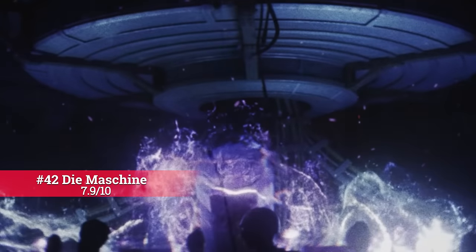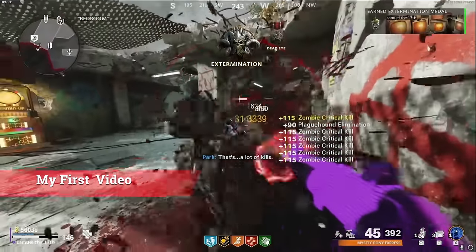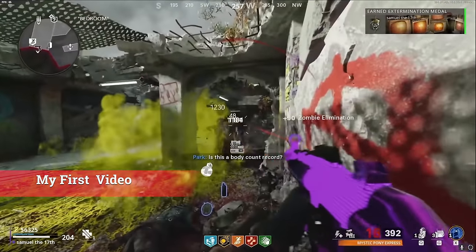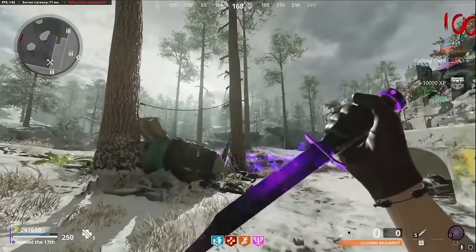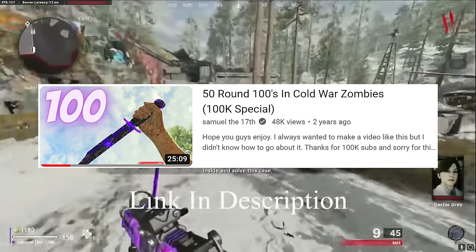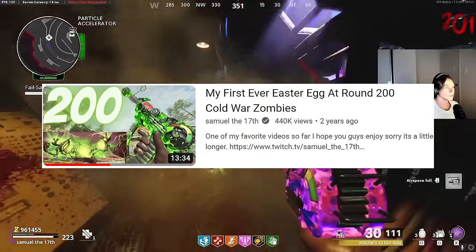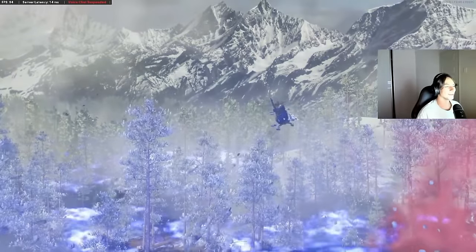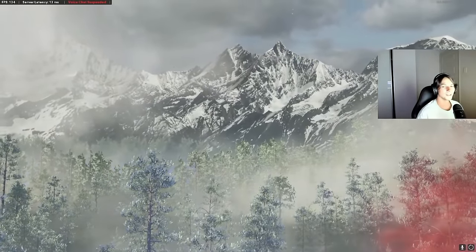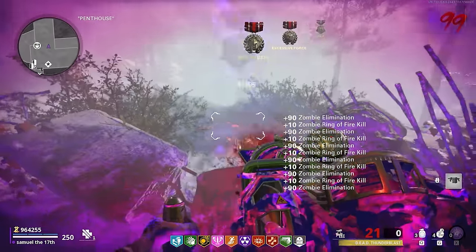I probably played Die Maschine the most out of these 65 maps, because I made tons of videos on it at the start of this YouTube channel. There are a lot of enjoyable things to do on Die Maschine, mainly because of the basics of Cold War Zombies, but I think the map itself is actually really good and flows very well. I probably got round 100 on this map 50-plus times and it was never a bore. It was also the first map I ever completed an easter egg on, and I thought that easter egg was a lot of fun. Not the best by any means — hence my 42nd map — but that is just how good Zombies is.